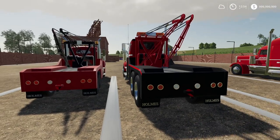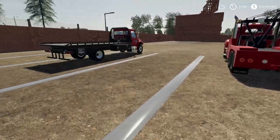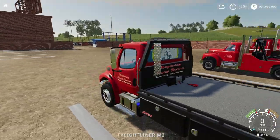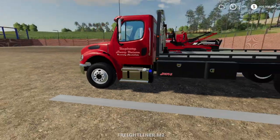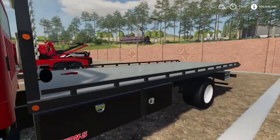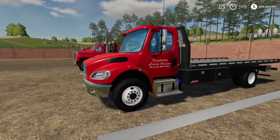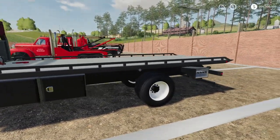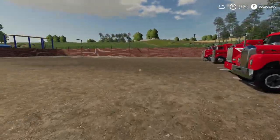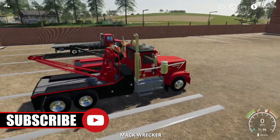They said one of the vehicles already has a tow hook on it, so we only have to attach one tow hook ourselves, which is pretty cool. There's also this rollback — I'm pretty sure it's either called the rollback or the flat deck. I'm not sure if the vehicles will fit on it because it's not that wide. Anyone watching who could make this vehicle wider and with a longer platform — that would be very much appreciated.